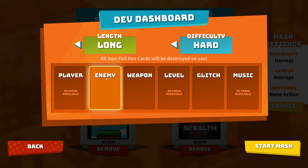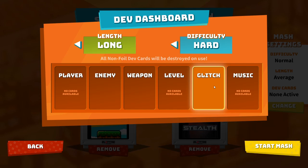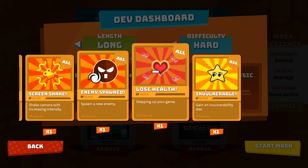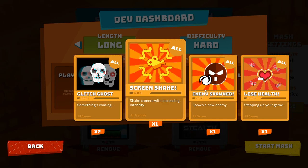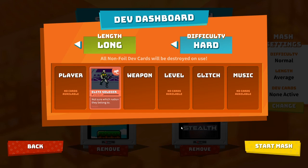Over here I have different slots for dev cards. What dev cards allow me to do is determine what is in the actual game. I can set cards for the player, for weapons — I have a smoke grenade if I want — for what the level looks like, for game glitches, and also what music plays while you play. I'm going to put the elite soldier in — it'll be fun to see him — so the elite soldier will now be in the MASH.